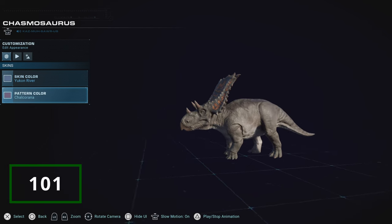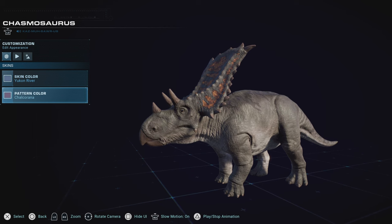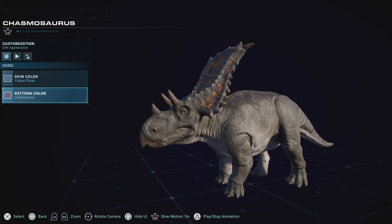The Chasmosaurus was one I really didn't expect to put this low originally, but the more I thought about it the more it made sense. Skin-wise it's got some decent ones, and the patterns really help it pop out. But among other Ceratopsians it just doesn't really have a spot for me in terms of use. There are so many others that I prefer, and it doesn't have as many great skins as other Ceratopsians on the list.